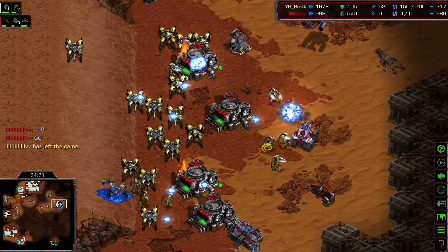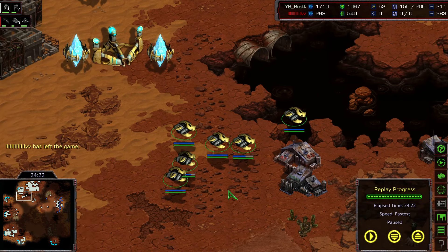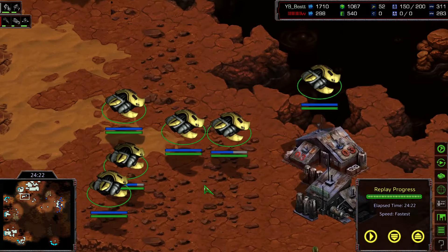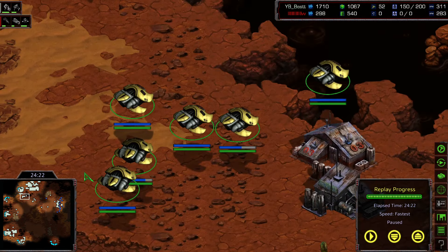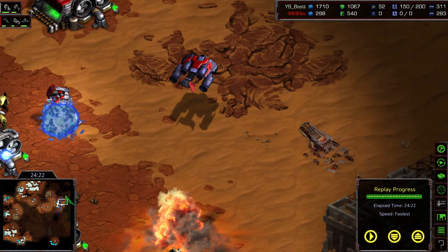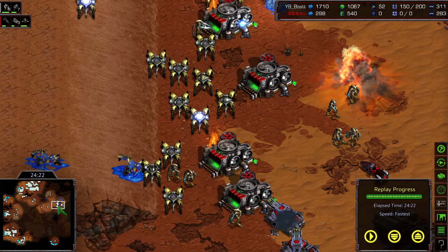The winning move was clearly the shuttle gameplay with high templars and zealots. This seems to be the new Protoss strategy in 2024: no more arbiter gameplay, relying instead on shuttle drops to defend against Terran mech pushes with tanks. And of course the great high templar drops to cripple Flash's economy throughout the game. Very great gameplay overall by Best, securing a convincing victory.